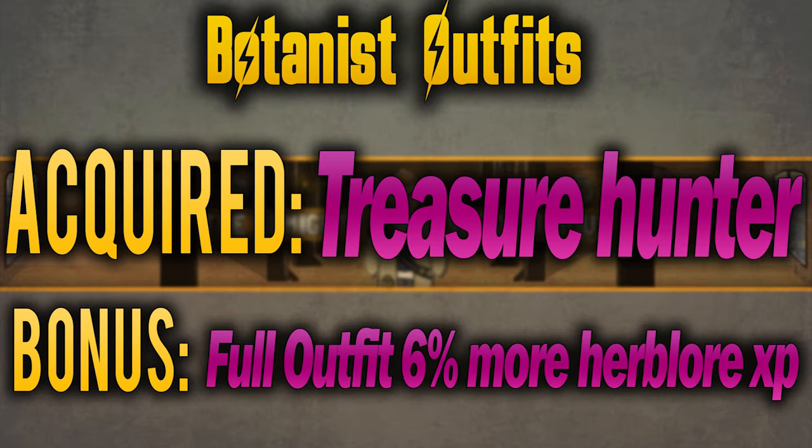The final useful item is the Botanist Outfit, which when wearing all 5 pieces gives you a 6% XP bonus, saving you a lot of money and time. Unfortunately this is only acquirable through Treasure Hunter, which is a downside.